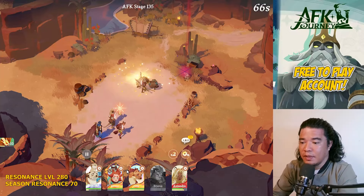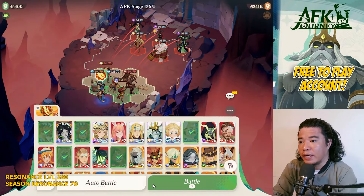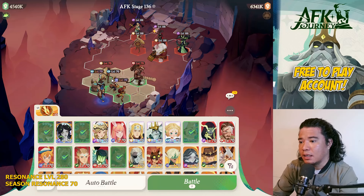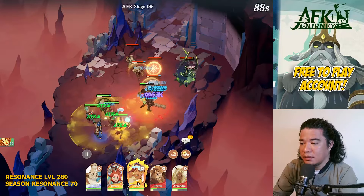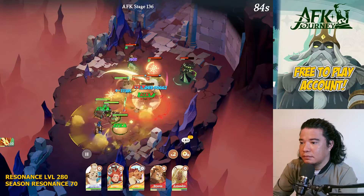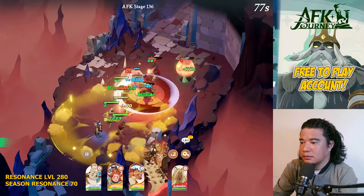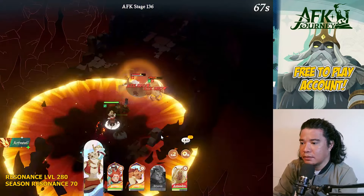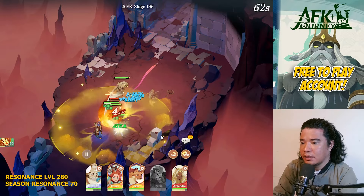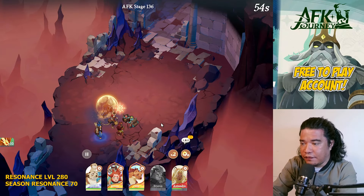I'm using a hero composition with a low resonance level so we can always find the best hero positioning and composition. Let's do the same hero composition and aim Parisa first, then Mirael, then Viperion, then let Audi go to auto battle. Tundra is down, then Lumon — that clears AFK stage 136.